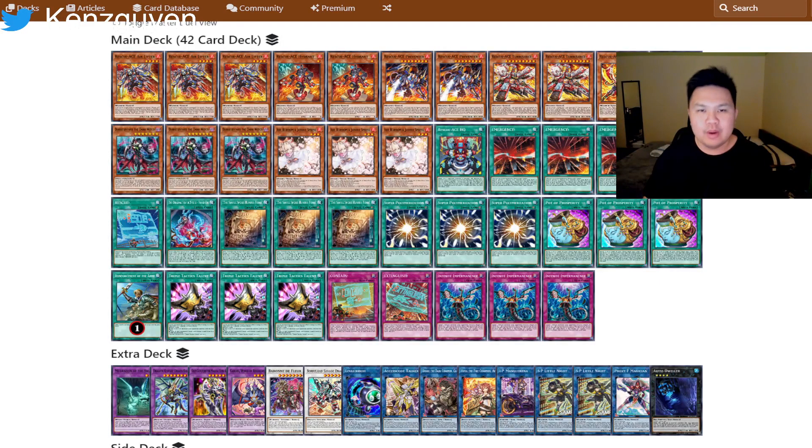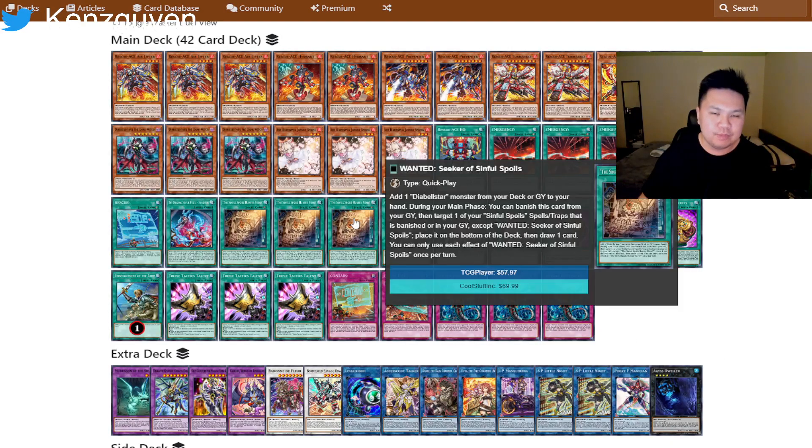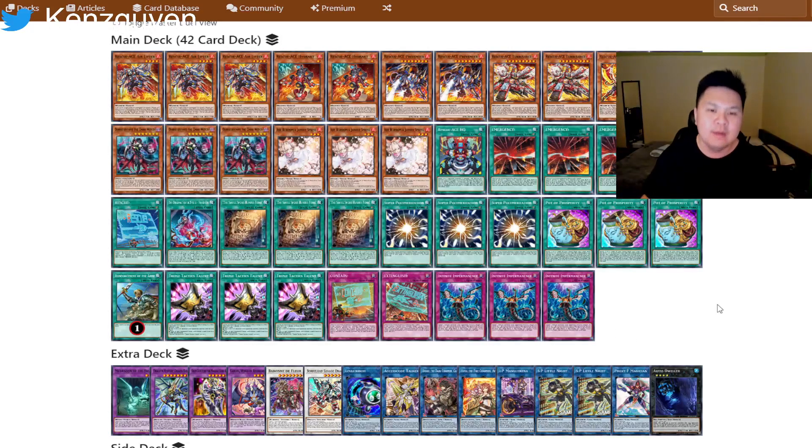The whole point of Rescue Ace and the reason it's a top contending deck is because it's able to play off of one card. The Sinful Spoils package has been really popular and one of the key factors making the deck meta and tier one — because you can now play with one card. But with Jet Synchron, you're pretty much reverting back to the old style of Rescue Ace where you need to open two cards, and on top of that you're playing a brick in your deck.